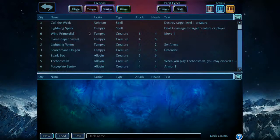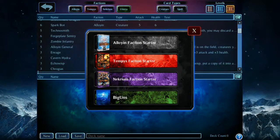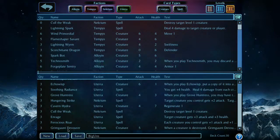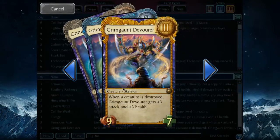What I did recently was I built myself a deck. Here's my deck, Biggins. It's going to take a while to load. Biggins is a Uteran and Necrium deck, and it's really built around this one creature, the Grimgaunt Devourer. This guy simply gets bigger as the game goes long — when a creature is destroyed, the Grimgaunt Devourer gets plus one attack and plus one health. So if you can keep this guy alive, he gets huge. Hence the name Biggins.